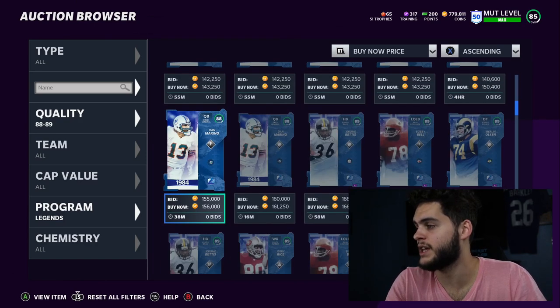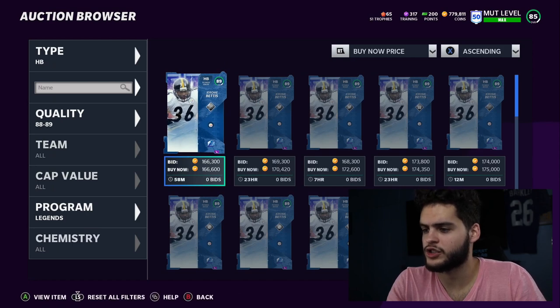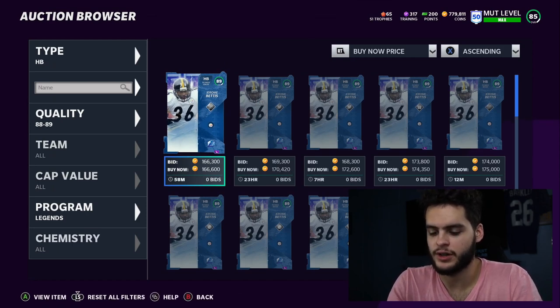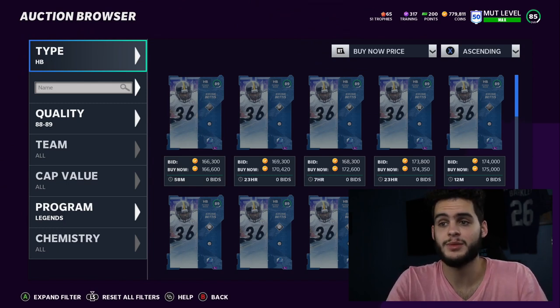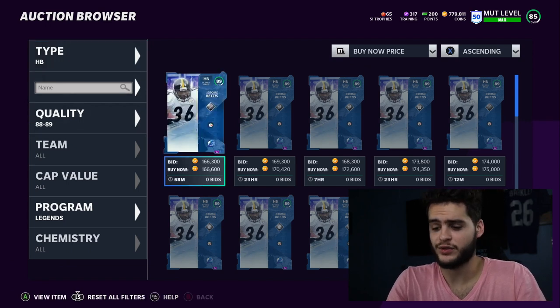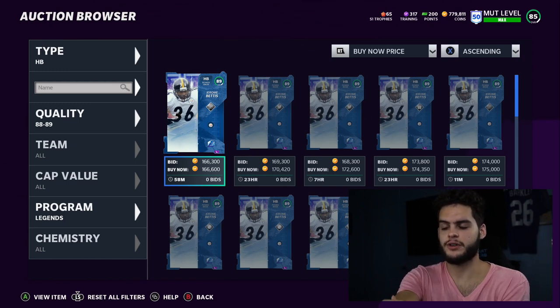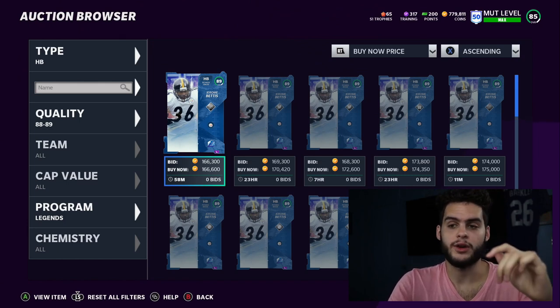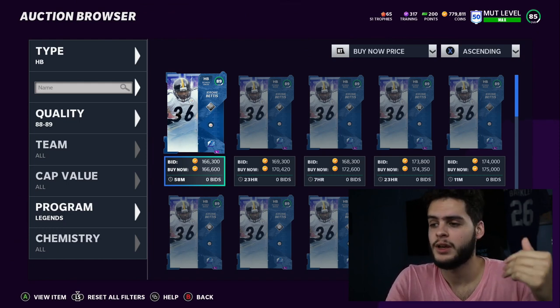Our best value is going to be the 89s. If you find the right ones at the right times, they're the cheapest by a decent margin. At 166k and quick-selling for 3,600 training, that's about 46 coins per right now in the early morning. Typically they run around 44 to 45 coins per. On Legend Saturday you can find them for around 150k, which gives you an amazing value of approximately 41 coins per.